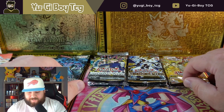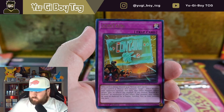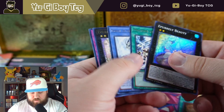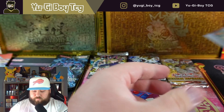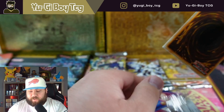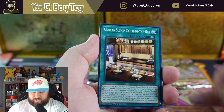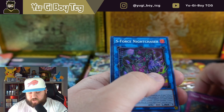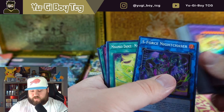We do have some really sick packs still left to go in that tin. Let's see if Amazing Defenders can finally do something — and more super rares. Amazing Defenders is not my least favorite set — that goes to Fist of Gadgets — but I'm not a big fan. It just never gives me anything. We got S-Force Night Chaser, so just a super rare out of Cyberstorm Access that time.